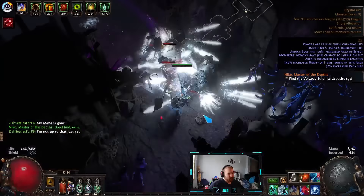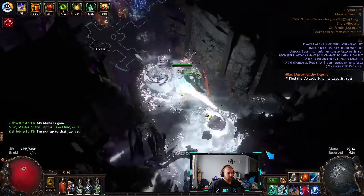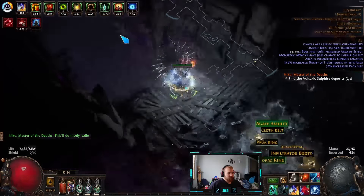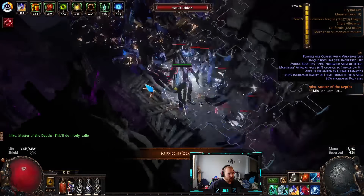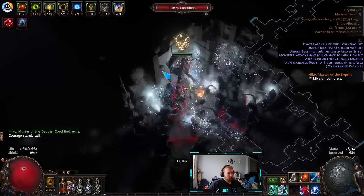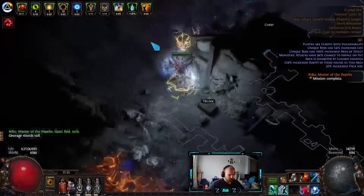On this strategy I'm not quite boss rushing, but I'm trying to clear the map as fast as possible, because this strategy is all about maximizing boss kills. This map is kind of annoying but I'll clear it as fast as I can. You do have to kill and clear most of the map on this strategy with destructive play, otherwise Maven won't summon as many bosses.